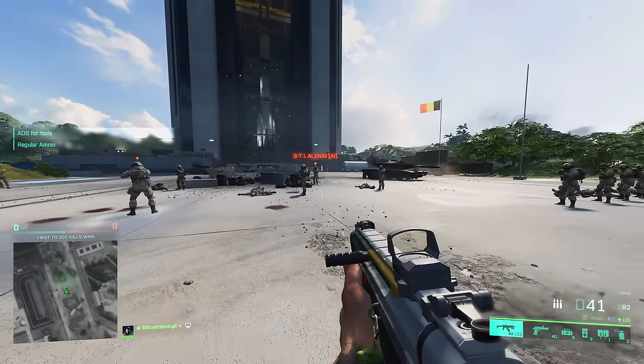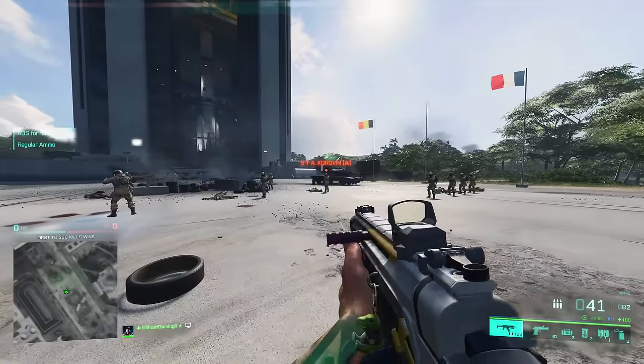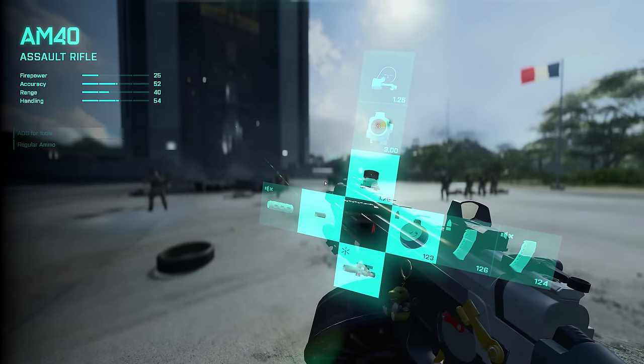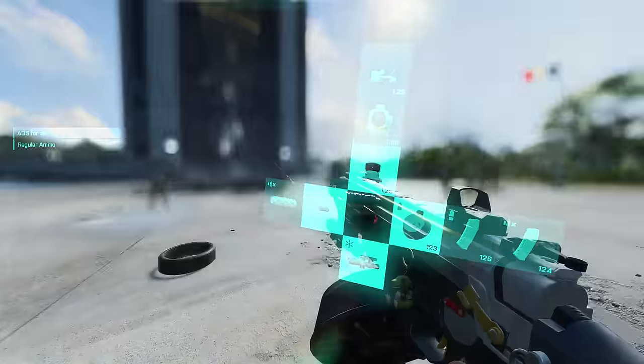So what else is good in this patch? The AM40, despite its 900 rate of fire, really doesn't have that much visual recoil either. My current loadout is the Fusion Hollow, Tactical Compensator, the MGL Laser Sight, and then the Standard Issue Drum Magazine.